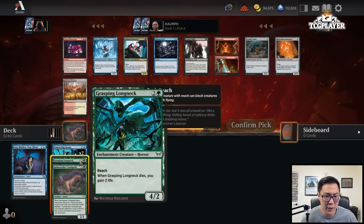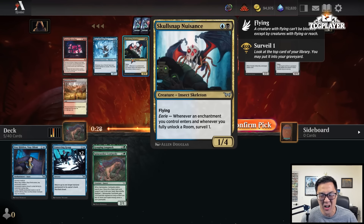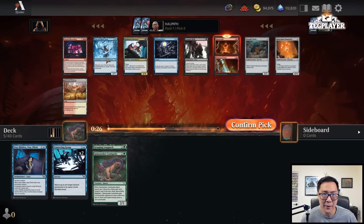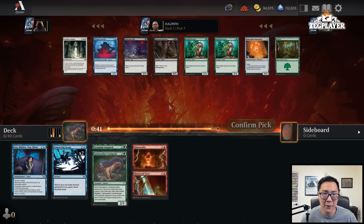We might be looking to shift gears here — not seeing a ton of the green cards, but I do see a Glassworks Shattered Yard and a Skullsnap Nuisance. I prefer the Glassworks Shattered Yard here. It's also a splashable removal spell if we end up in a multi-color deck, whereas Skullsnap Nuisance is not as splashable. Glimmer Burst is fine, but I think this is a decent time to speculate on the late Glassworks and see where things go.